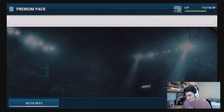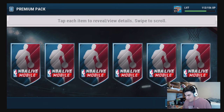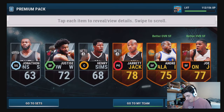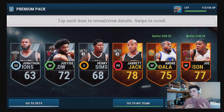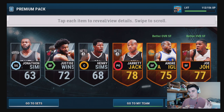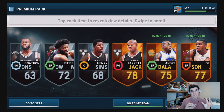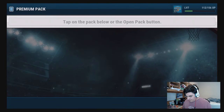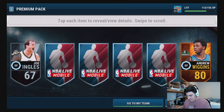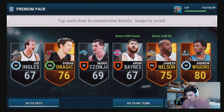Let's continue. Next pack - reveal all - that's pretty good. Andre Iguodala not bad, Joe Johnson, Jarrett Jack - we've gotten a lot of Jarrett Jacks. I already have a Justice Winslow. I'm gonna probably throw a lot of these guys into sets to get more trophies. Trophies are basically badges if you guys play mobile ultimate team. Next pack - Andrew Wiggins, not the international one I'm looking for but I'll take it.